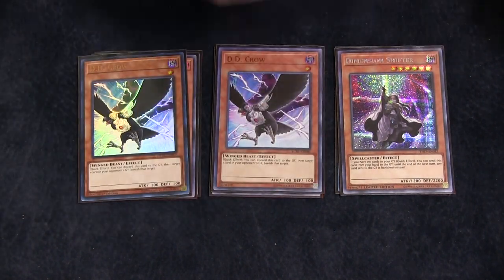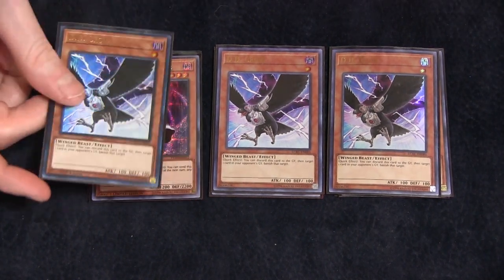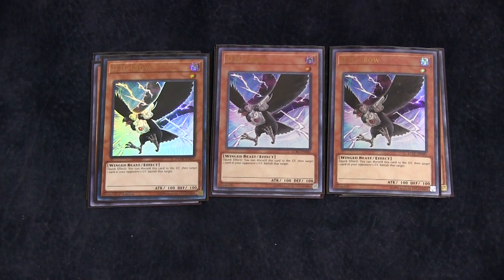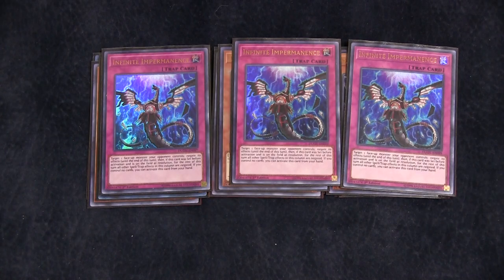Three copies of DD Crow — banish two cards out of the graveyard. It can be really good at sniping. This can be really good in the Fire King matchup. During their end phase, you can just get rid of Barong and now it doesn't trigger. Get rid of Ponix and now it doesn't add. So this card is just hyper impactful. And then three copies of Infinite Impermanence, because it's one of the best hand traps in the format.